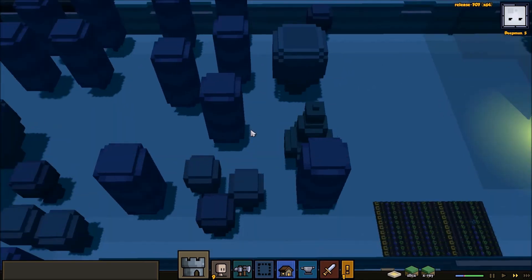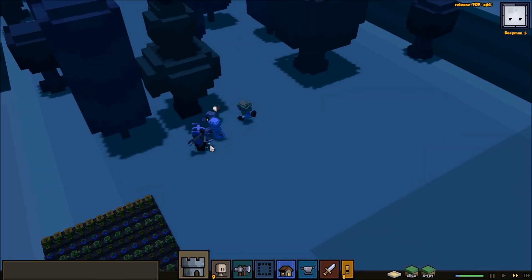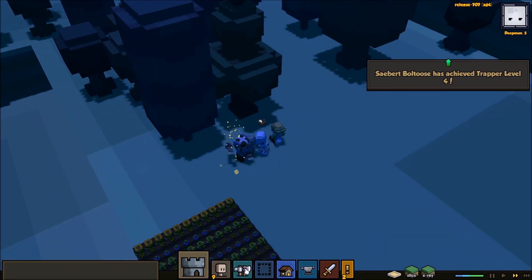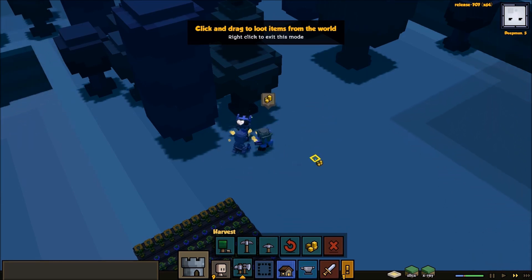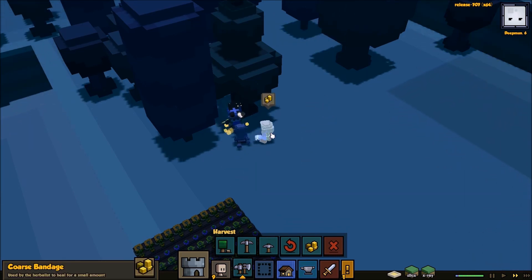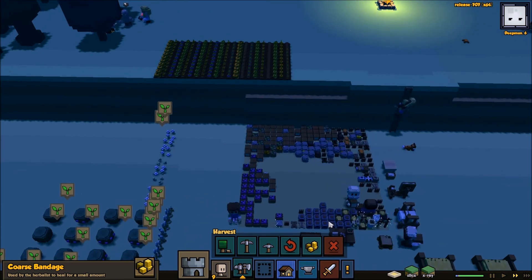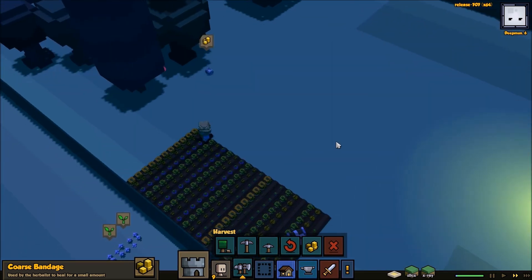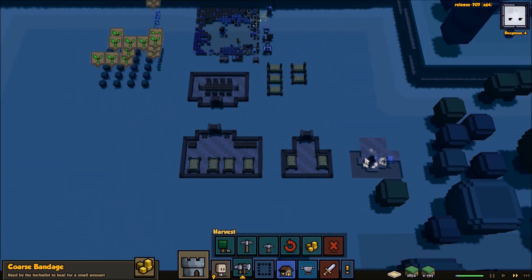So where are we going to be attacked from? Over here somewhere? Yeah — see, look. Now that you've got the Cleric, my footman just doesn't take any damage, and it just gets so much easier. Eventually I will upgrade when more difficult enemies come along. He dropped a coarse bandage — used by Herbalist to heal for a small amount. I still don't know how to use those potions that Herbalists make. We've got heaps of these potions but I don't know how they use them.